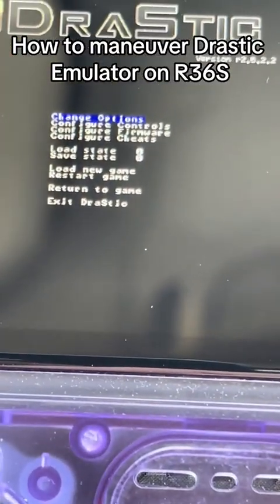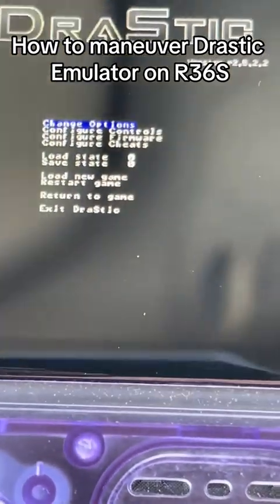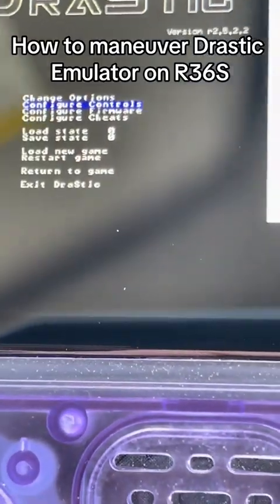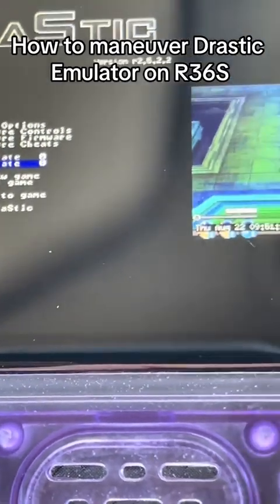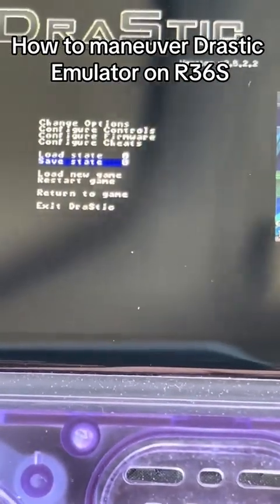Right here it gives you the option to change some of the settings. The ones you're probably going to need the most are the load and save states, so it will allow you to load and save your state, or go back to the game if you want to.